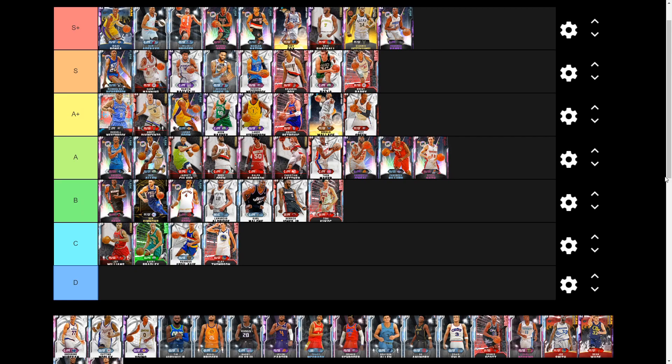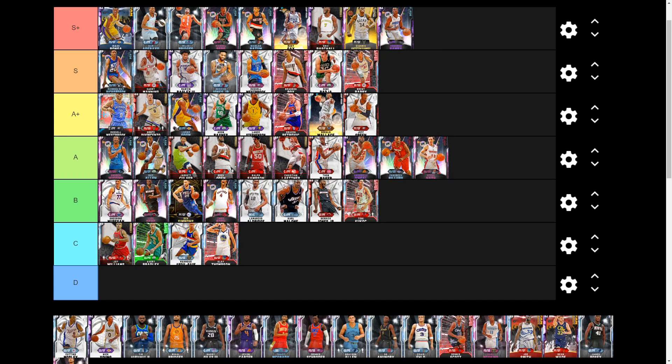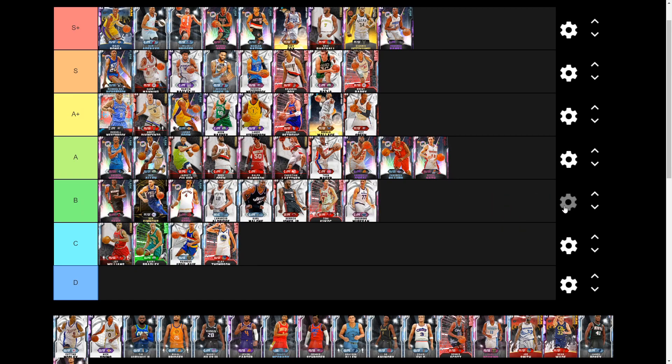Next we have George Muresan. I was excited because he's 7-foot-7, but he's around 30k MT, god-awfully slow, and his three-point shot is only a 64. He left us all flopping. He's expensive and you don't get a lot out of him — really just a lot of paint defense. I'm throwing him B tier, maybe a little lower actually.